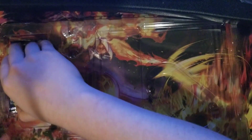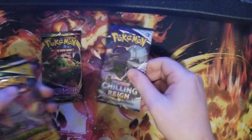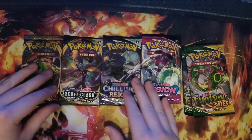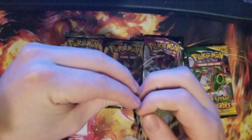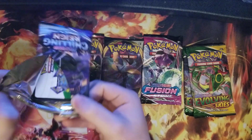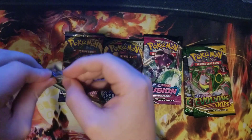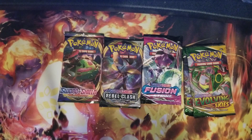We're going to jump right into the card opening, because that is everyone's favorite part — it's my favorite part, it is my guilty pleasure. So we're going to open them in this order: Chilling Reign, Rebels Clash, Fusion Strike, and 2 Evolving Skies. In each one of these premium collection boxes you get 6 packs. I believe you get 1 Chilling Reign, 1 Sword and Shield, 1 Rebels Clash, 1 Fusion Strike, and 2 Evolving Skies.